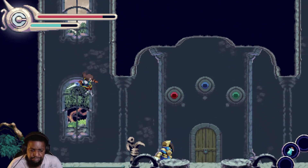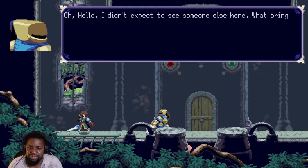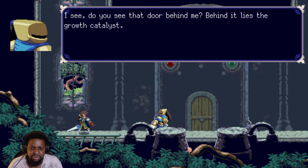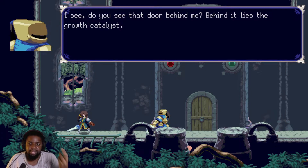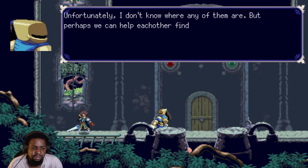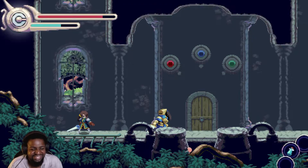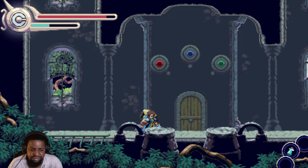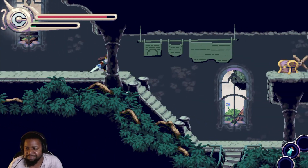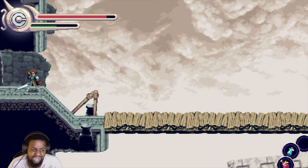Oh hello, I didn't expect to see someone else here. What brings you to this ruin? I'm after the growth catalyst — do you know where it is? Do you see that door behind me? Behind it lies the growth catalyst. However, it's locked by three keystones located throughout the facility. I don't know where any of them are but perhaps we can help each other out. I have to make sure I get it before this guy. Also I have different spell abilities depending on my directional button.